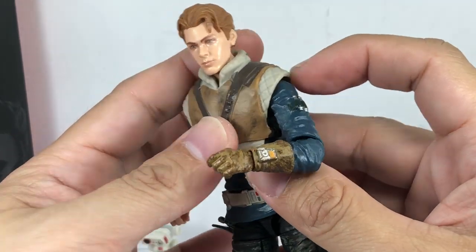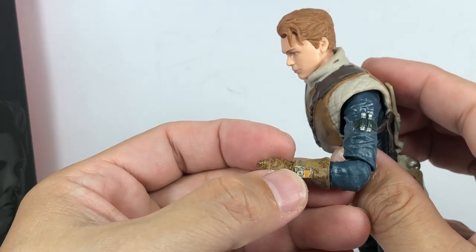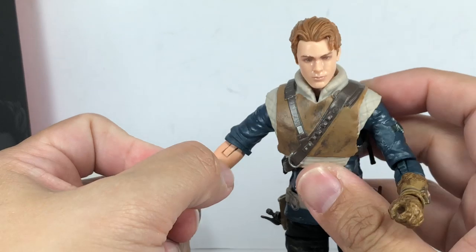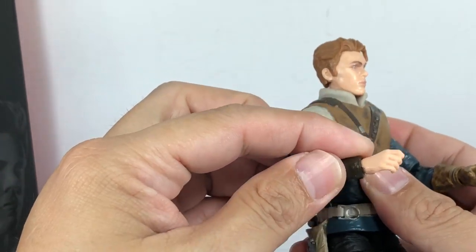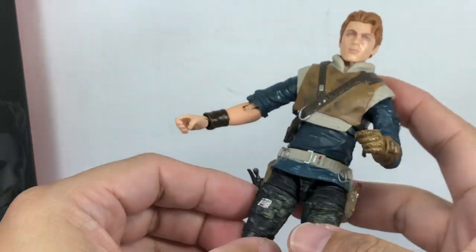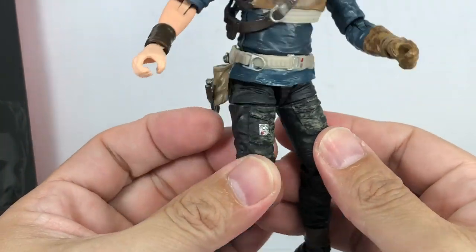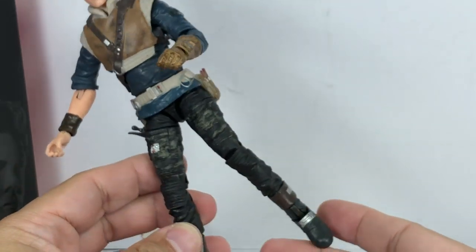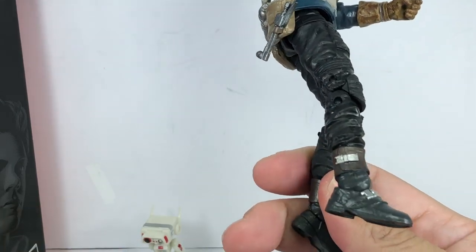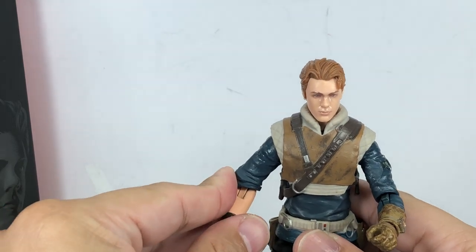He's got a glove that looks like a falconer's glove, with more molded-in accessories. It's a weathered workman's glove. The other hand doesn't have a glove — it has a sort of wristband, akin to what Rey has. And his pants are very weathered — they feel like jeggings, tight jeans. And his boots have nice detail all around.